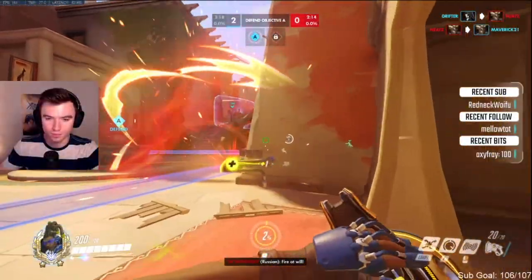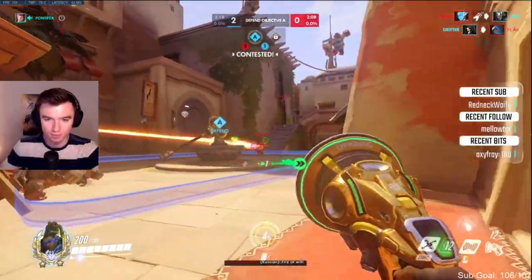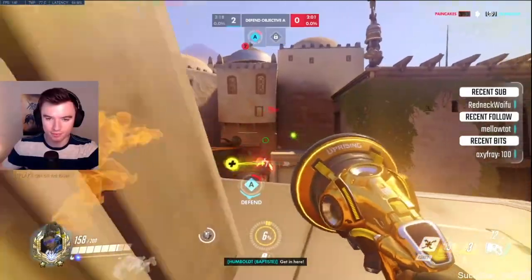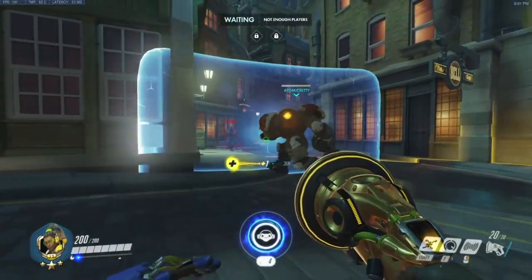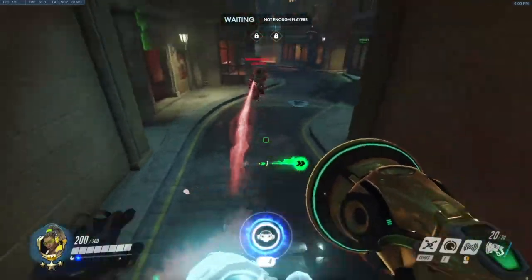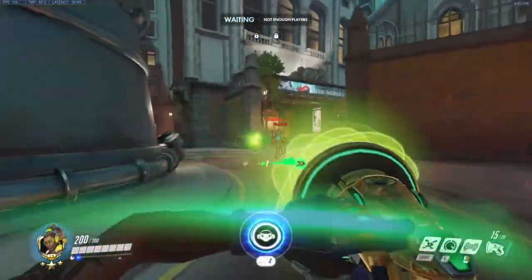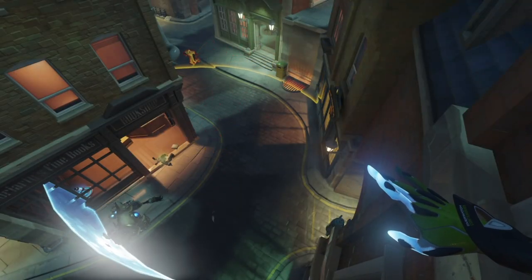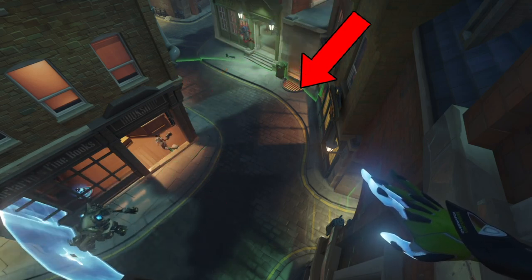Lucio can counter many heroes and enable many heroes. Personally, Lucio counters Reaper, Mei, Sombra, and Tracer the most. The way you counter them so hard is by denying them any space and ground. When there's a Reaper coming in close, boop! Mei coming in on your Rein, boop! Sombra trying to do damage, boop! You can also distract Tracer by staying at far enough range and shooting her so she doesn't shoot your team. It is okay to hard focus these heroes because if they focus you and you just boop them, they aren't damaging your team, but you are still providing value with your aura.